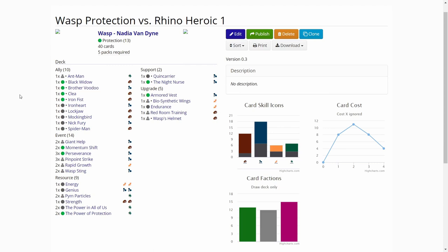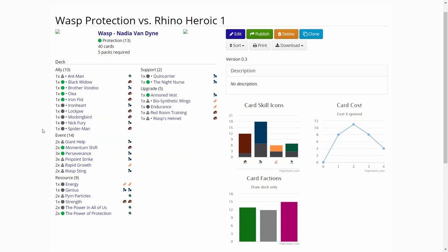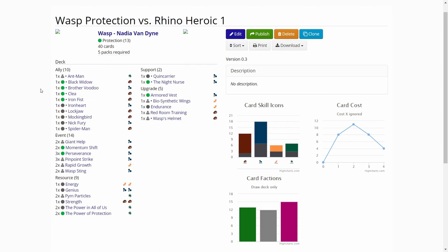The deck has a lot of allies — a total of 10, including Wasp's signature ally Ant-Man, Black Widow, Brother Voodoo, Clea, Iron Fist, Iron Heart, Lockjaw, Mockingbird, Nick Fury, and Spider-Man Miles Morales. A lot of these allies help keep Rhino in check — for example, we can stop Rhino from attacking by stunning him with Iron Fist and Mockingbird. Black Widow lets us stop some nasty treacheries, and Brother Voodoo will help us find the events we need.